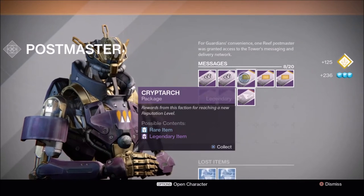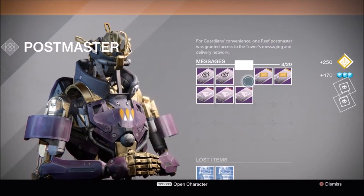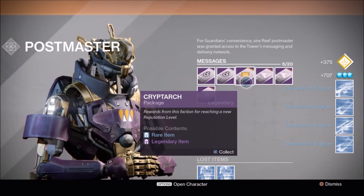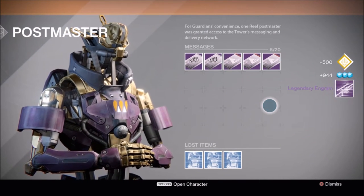Moving on to the Cryptarch packages. Two blue chest engrams — whoop-dee-doo. Two more blue engrams, and two more. Oh, and a Legendary. Better give me one.